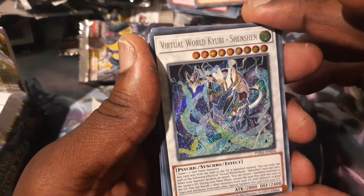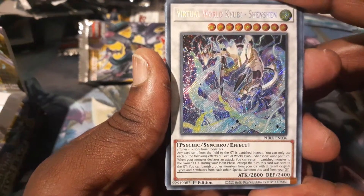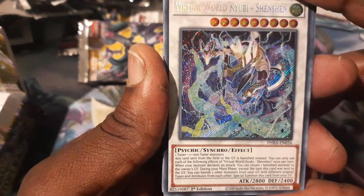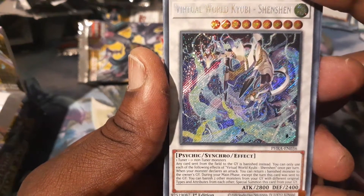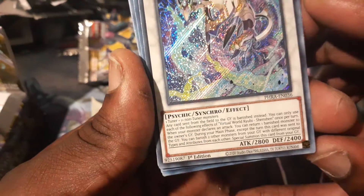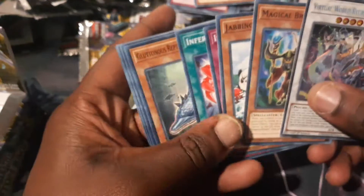Secret Rare — Virtual World Kyuubi Shenshin. Nice. Any card sent from the field to the graveyard is banished instead. When your monster declares an attack, you can return one banished monster to your owner's graveyard. During the main phase, except the turn this card was sent to the graveyard, you can banish two other monsters from the graveyard with different original types and attributes from each other, and special summon this card from your graveyard. So it keeps coming back and doesn't banish itself? This card is sick. I wonder if I can abuse it somehow.